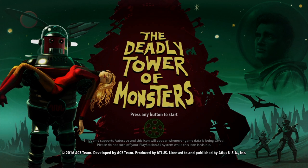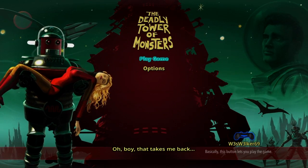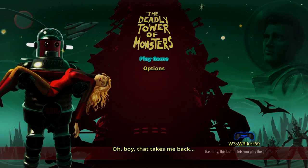Made, as you can see at the bottom, made by the ACE Team, developed by ACE Team, produced by Atlas, licensed and published by Atlas USA Inc. I think, so far, the opening picture right there looks really solid. I see you dug up the original movie poster. Oh boy, that takes me back.